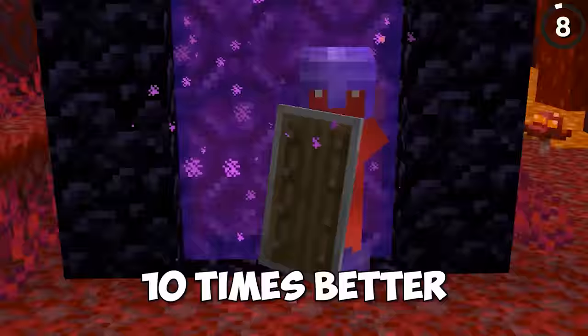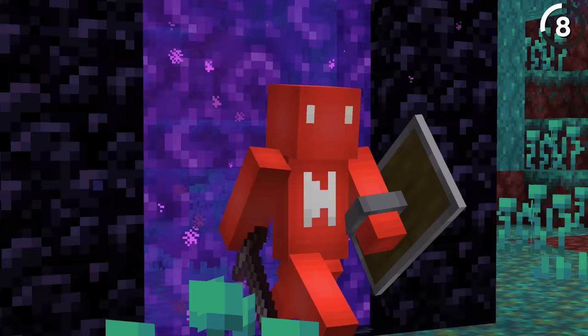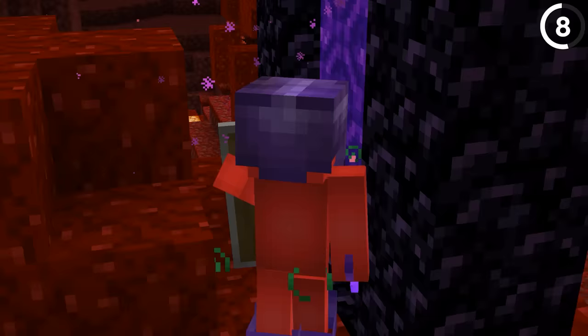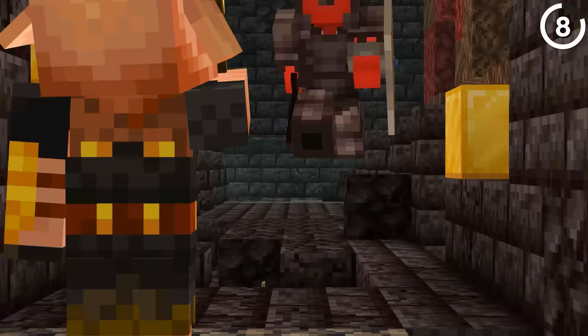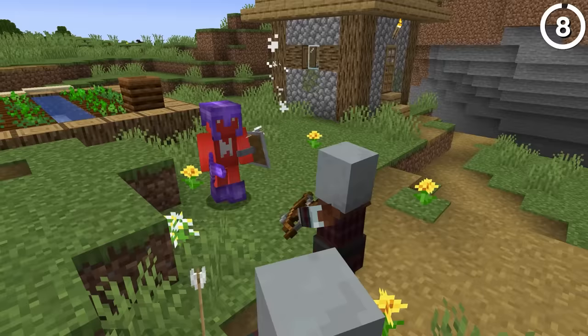This glitch makes your shield 10 times better. Just hold down the right-click button while walking through a portal, then let go during the loading screen. When you load into the nether on the other side, your shield will still be in the guarding position, but you won't get the usual slowdown on your movement. This also works going the other way — go through the portal back into the overworld and you'll enjoy the same effect. Whether you're looking to easily raid a bastion or raid your friend's base, this glitch is essential.